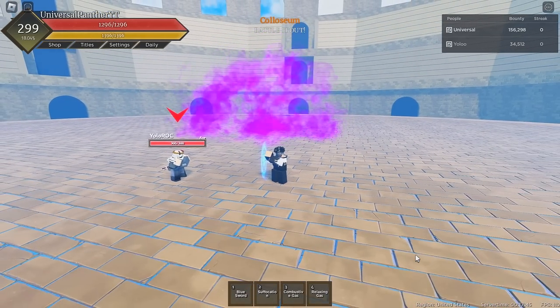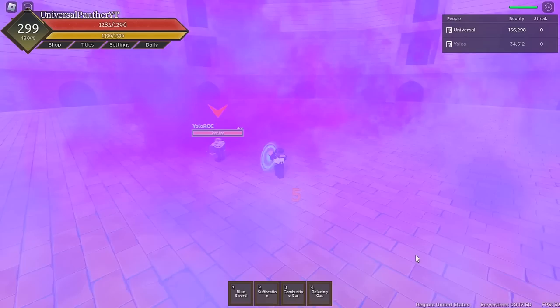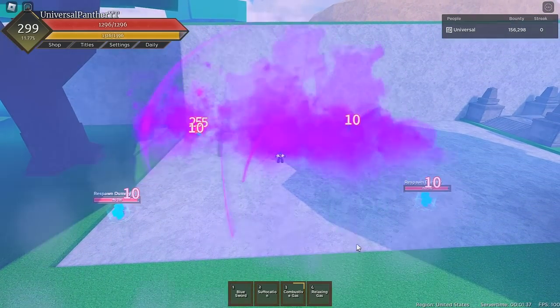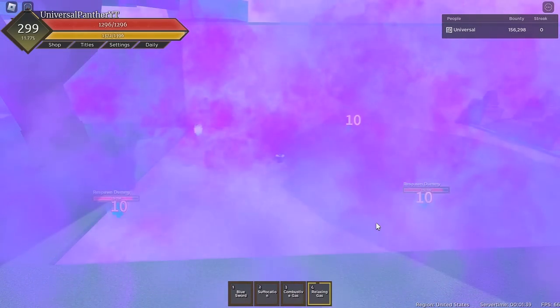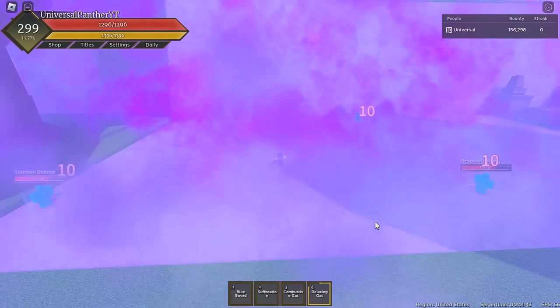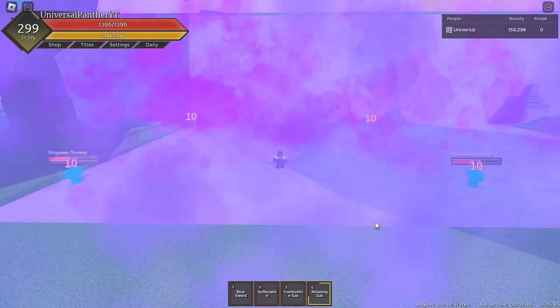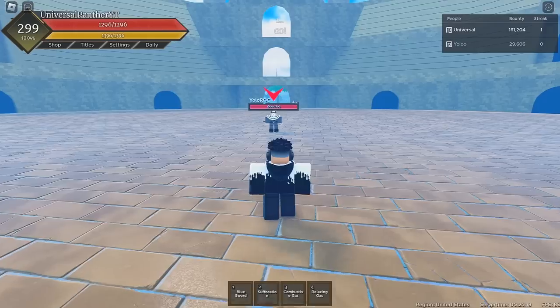Last up we have Relaxing Gas. You put up a huge cloud of poisonous gas which is unblockable and forces your opponent to unblock every two seconds, damaging them as long as they are inside the cloud. This move can be used in the middle of Suffocation to increase combo damage, and it's great for forcing opponents to stay back. Damage per hit is 10 at max level.